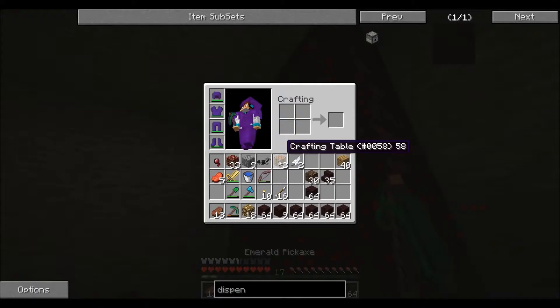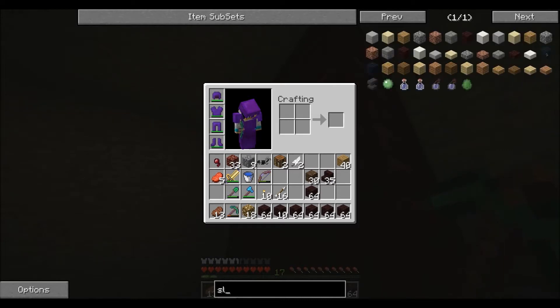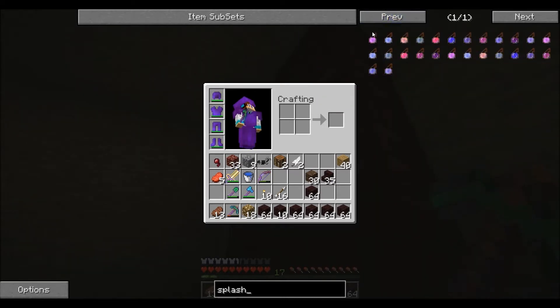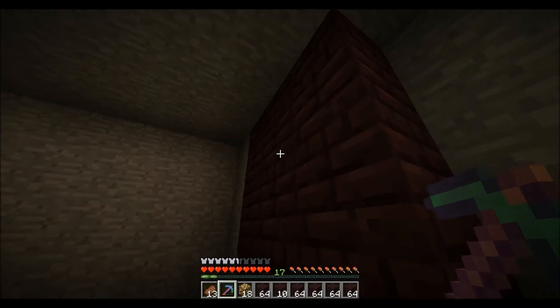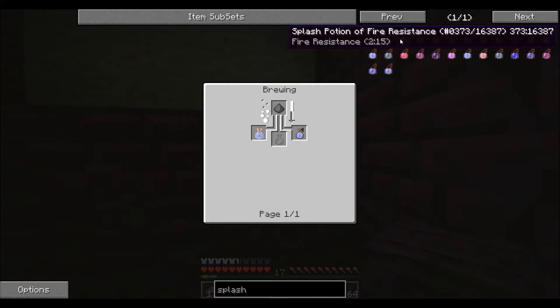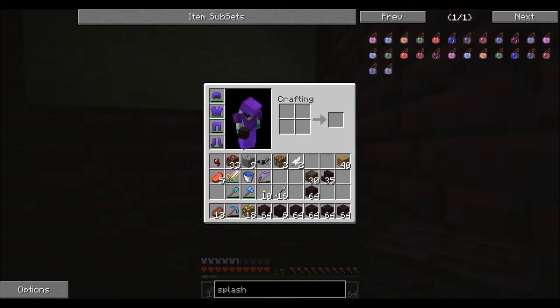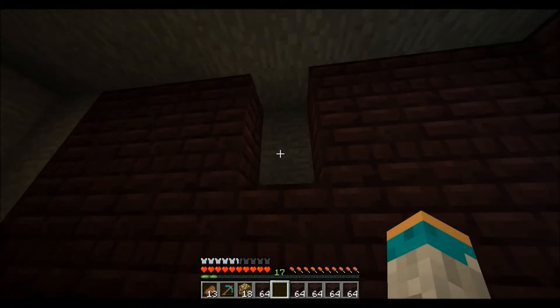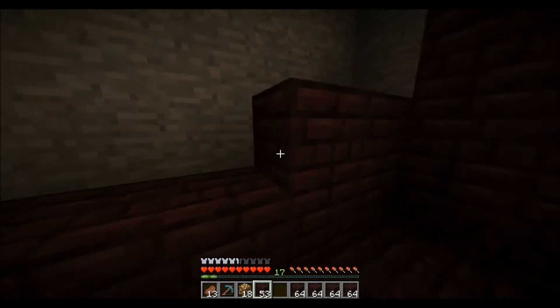If I put in splash regeneration and gunpowder... wait, do you just add gunpowder? Oh yes, we can do that after we've made this. So yeah, we can do that. That's gonna be cool.